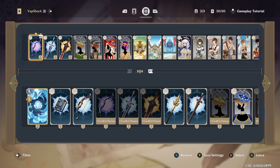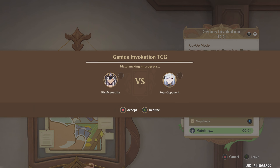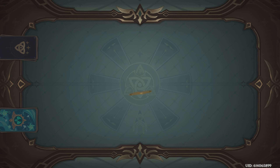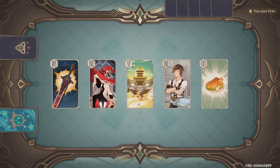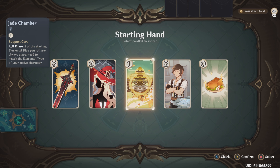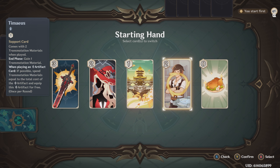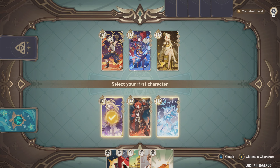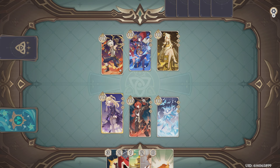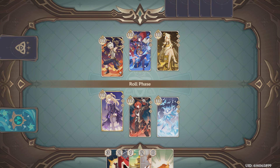If you guys have any more questions about this deck or how I play it, the cool thing is I'm going to show you a duel I previously recorded that was part of the one that got messed up. Let's go right to that. Wolf's Gravestone and Witch's Scorching Hat are here — I kind of want to keep those. I'm actually going to keep this hand. I'm going to choose Rhodeia as my starting character so if I get a good roll I can get out her summon early.